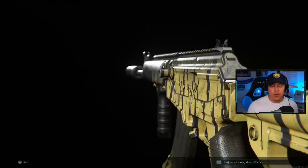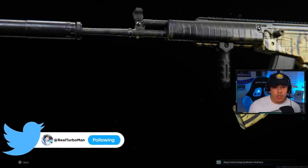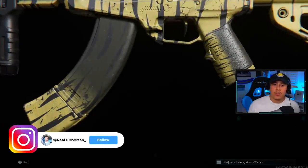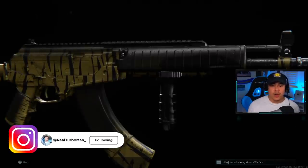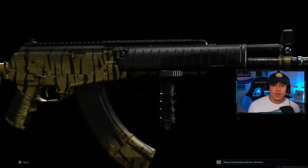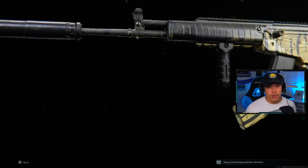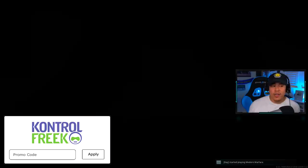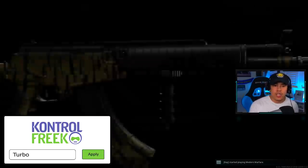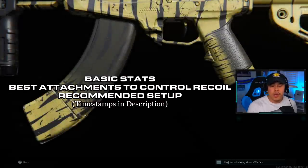Are you guys a big fan of the Grau? Well, the CR-56 AMAX just arrived on the scene and it is a bully — straight bully — and we're definitely going to go into the numbers to prove that. I also covered the Fennec if you're interested; click the link in the description if you missed it. The CR can be unlocked at Tier 31 from the Season 4 Battle Pass, and right off the bat this is a top-tier weapon that you must grind for because it is actually going to change the meta.